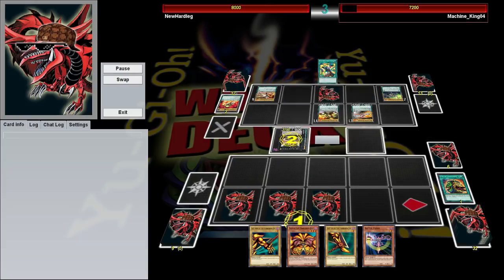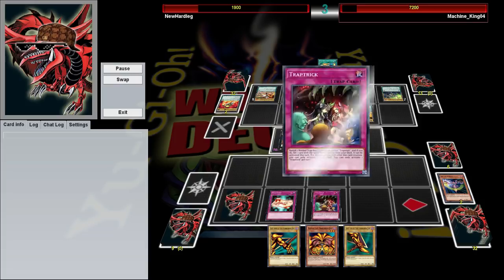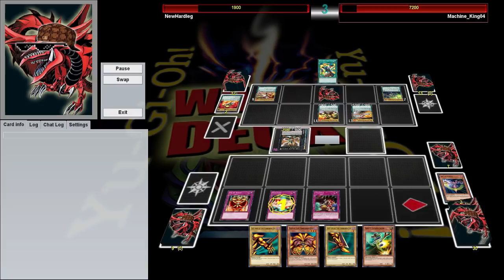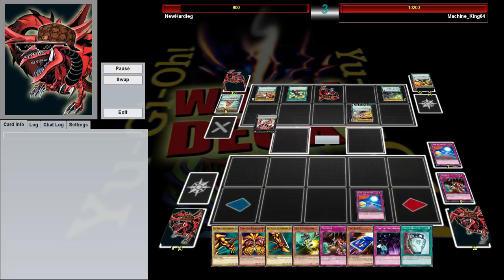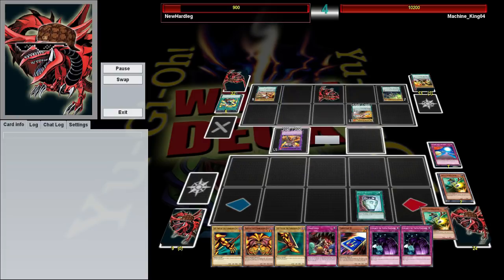Because most people will want to negate that — they'll want to be able to attack that turn — and of course he falls right for the bait. With his one negation used, we draw, we activate Gift Card, we use Trap Trick to get Hope for Escape. It's not optimal, but it does get us four cards, which is good enough. He knows with all those cards we're going to do something big next turn, so he fuses into the battle phase and tries to go in for the kill right here, but Swift Scarecrow says no. And from here on in, the game is pretty much over.